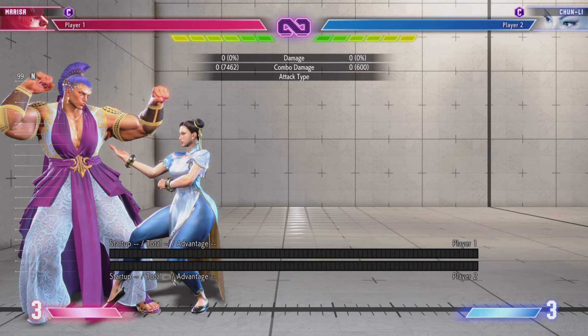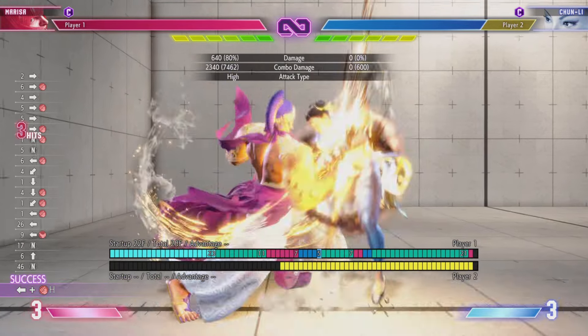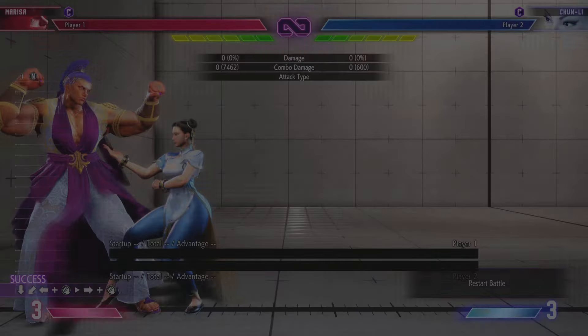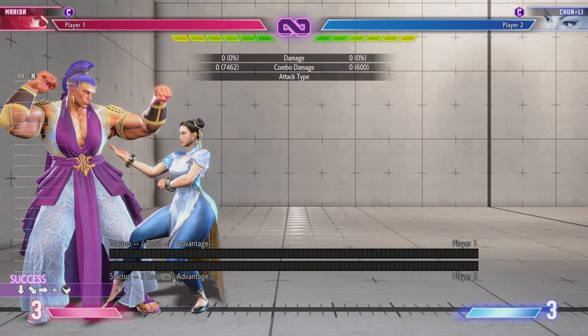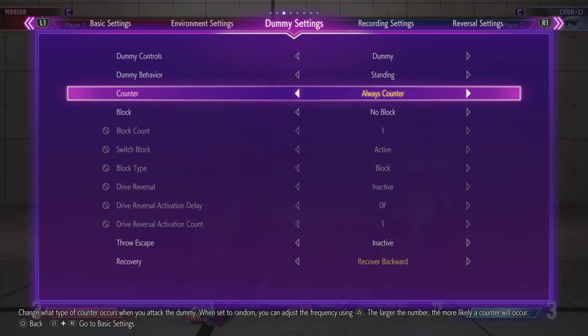If you're in the meterless combo area, you can do down-forward heavy punch to set up a safe jump anywhere on screen. The classic meterless ender is light kick quadriga or heavy gladius to cancel into level three. That will be it for jumping combos.